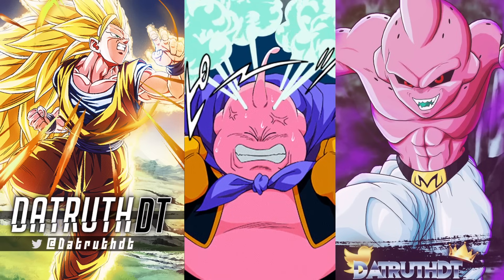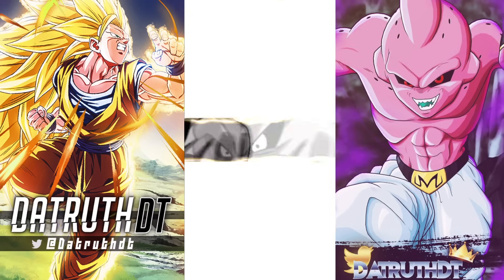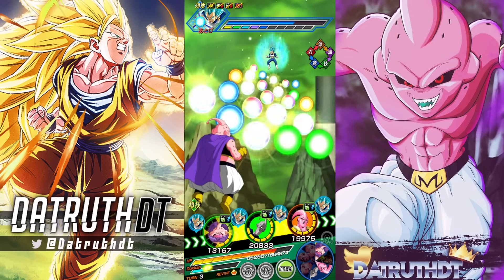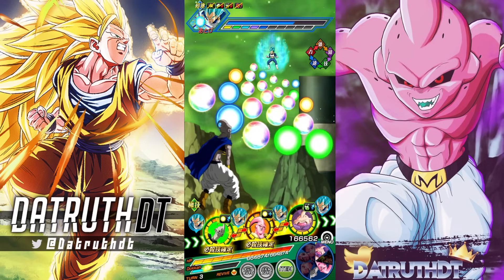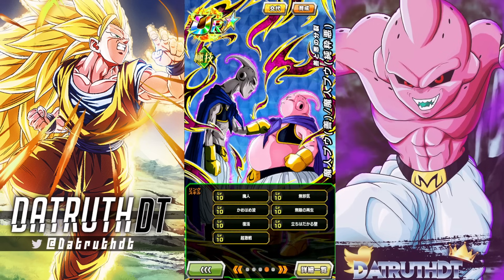Fat Boo gets an extra 50 attack and defense if there's no Majin Power category enemies. I probably should have gone over his links because his link set does change once we transform. Fat Boo's link set includes Majin, The Innocence, Kamehameha, Infinite Regeneration, Revival, The Wall Standing Tall, and Fierce Battle — seven out of seven with Do Confess Fat Boo.